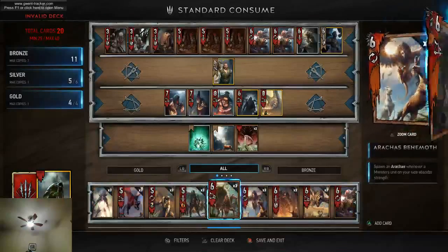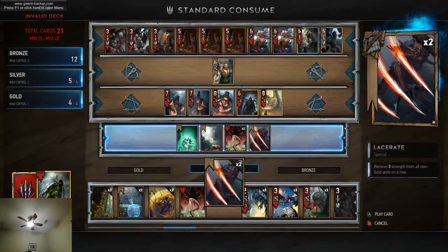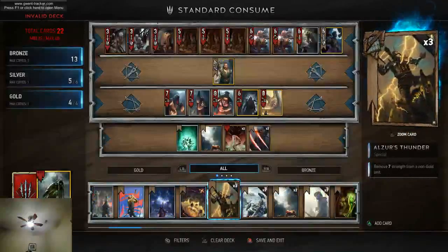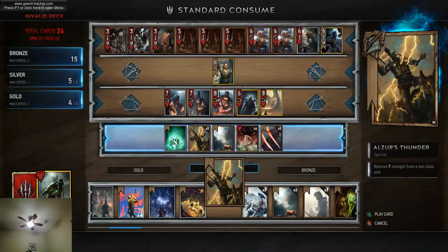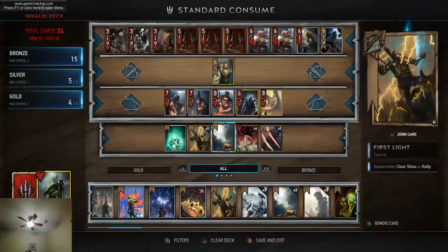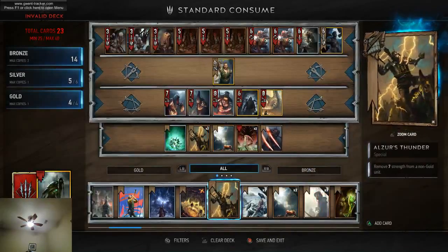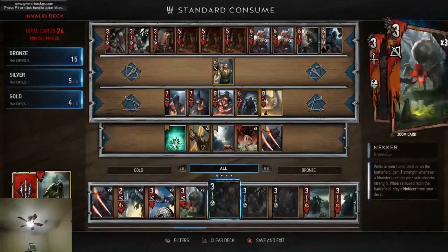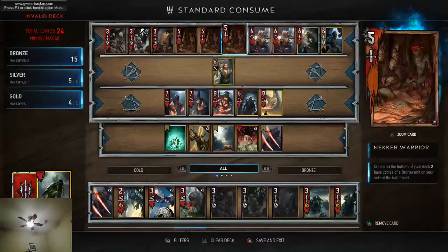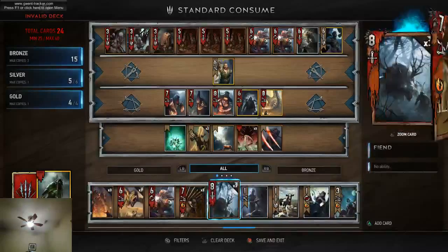We need a few more bronze cards. I actually like having Lacerates against the mirror — Consume versus Consume. I'm not sure if I want three Monsternests or two; it's really up to the player. I think I can pull out one Lacerate and put in another Monsternest. I could also put in another Ekimara, which is really good against Nilfgaard as a counter to their Rot Caucuses, but it only goes so far.